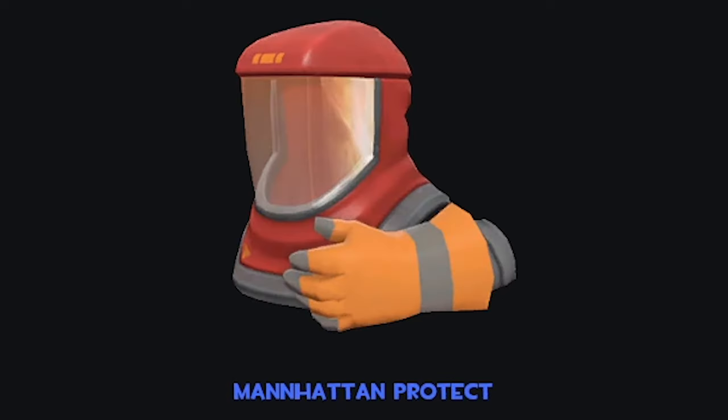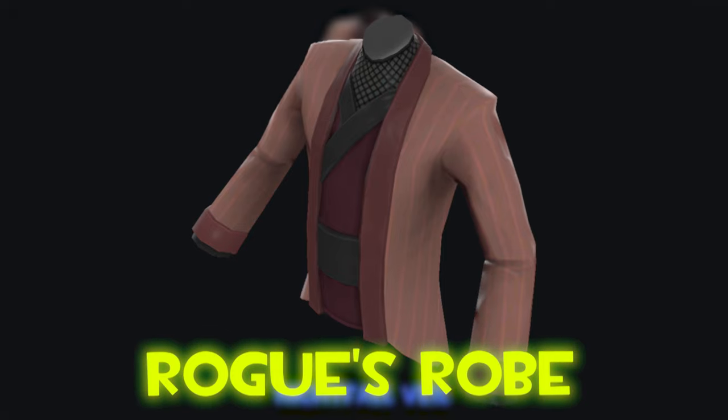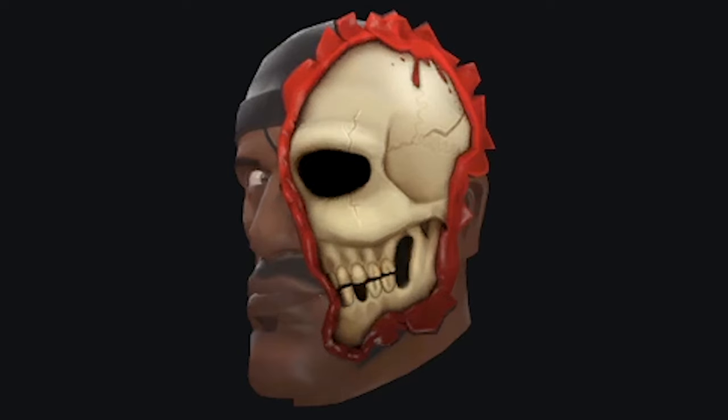The Manhattan Project — a little hazmat suit and rubber glove for the engineer. Can't really go wrong there. The Nightfall Veil — just as I was saying we had some nice spy coat cosmetics, we get another one, and this is ninja themed. I think it already has a ninja style jacket, but this is a very high definition, much more up to date version of that, and I like it. He gets some legs as well. Very nice. Oh my god — the Defaced Detonator. Jesus, that is something alright. Bros lost some of his face. I'm not sure if he knows, but wow.